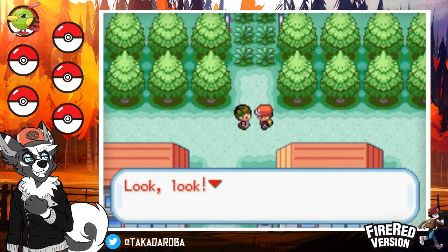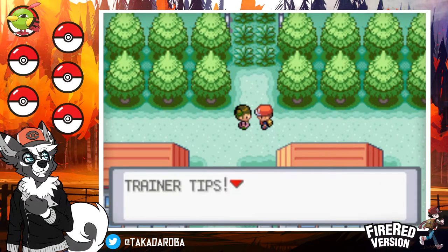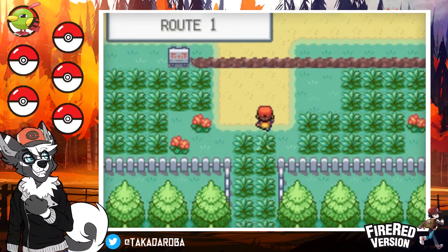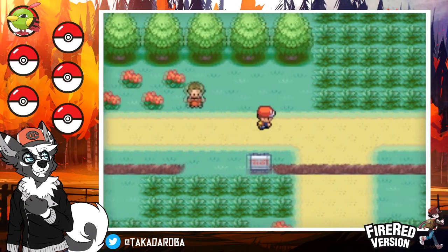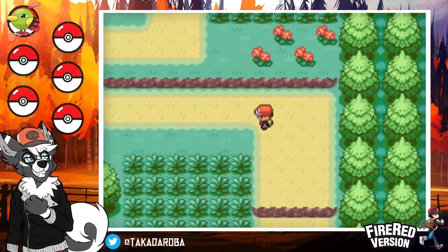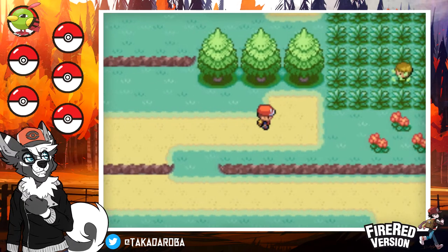I copied what it said on one of those Trainer Tips signs! 'Press Start to open the menu!' Man, I probably should have figured out how to save before this — I think I have to use the save state thing rather than in-game saving. Also, the Nuzlocke is technically not on yet because I don't have Pokéballs, right? That's how this works.